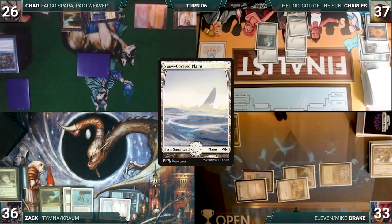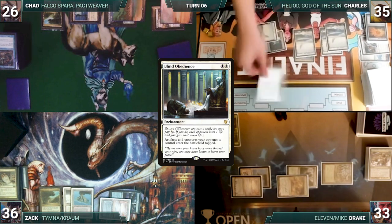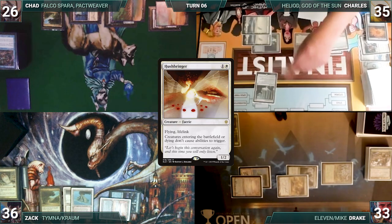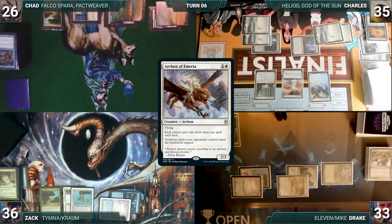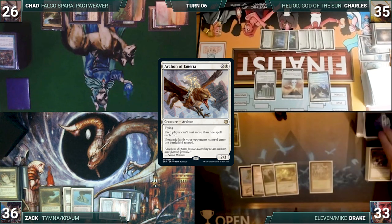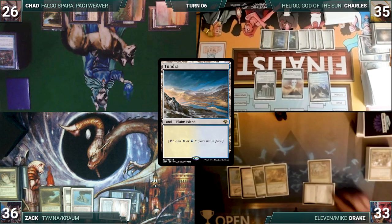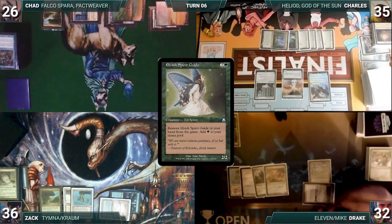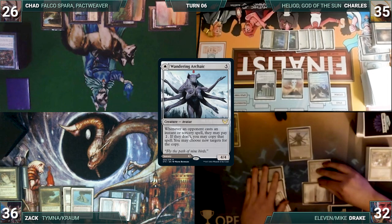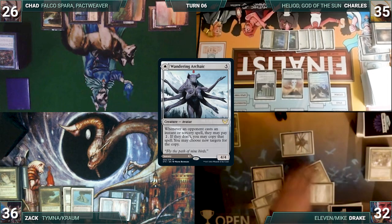Charles draws and plays a Snow-Covered Plains. He taps his Ancient Tomb to help cast Blind Obedience. He follows it up with a Hushbringer. He recasts Archon of Emeria. With his most important stax pieces back out onto the battlefield, Charles passes, discarding to hand size. Drake draws and plays a Tundra, tapped through Archon. He exiles Elvish Spirit Guide from his hand and taps his City of Brass to help recast Wandering Archaic. Chad groans, and Archaic resolves. Drake shifts the turn.